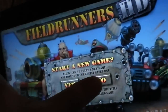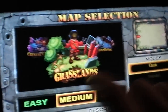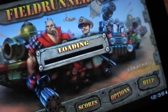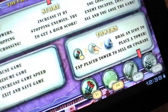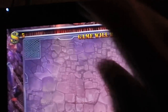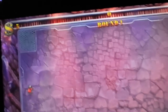This is Fieldrunners HD. It's your basic tower defense game where you use turrets you place on towers that shoot down enemies — waves of enemies that try to get past you, which is basically trying to defend this area. This map is really cool; it combines a track where enemies ride in tanks, and foot infantry units as well.